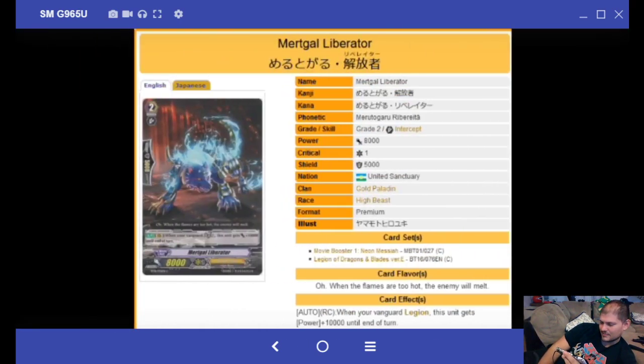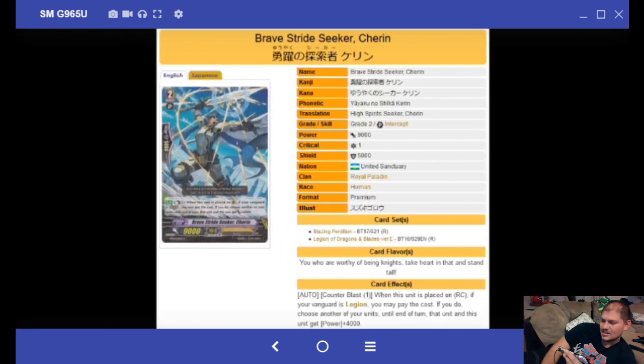Myrtle Liberator: when your Vanguard Legions, this unit gets 10,000 power — worthless.